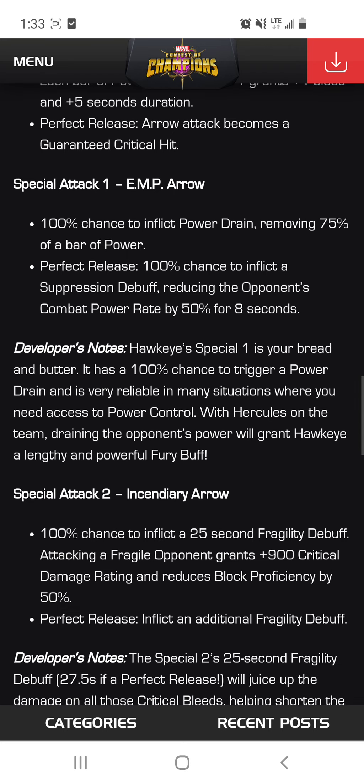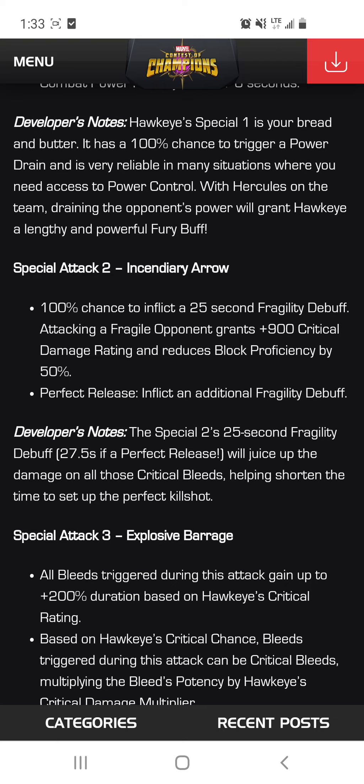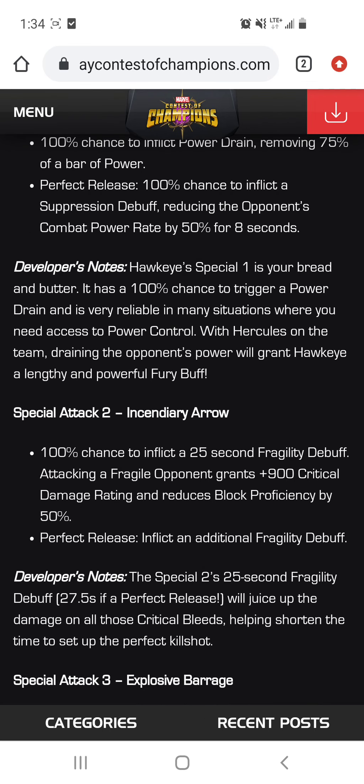When it comes to his Special 2, they added a fragility debuff. Now you're going to get 900 plus 900 critical damage rating and reduce block frequency by 50%. Also, perfect release inflicts an additional fragility debuff, so he can have up to 1800 critical damage and reduce block proficiency by 100%. So if you go into an SP2 close to 3 bars of power, then fire that SP1, you can have massive bleeds because he has critical bleeds now.